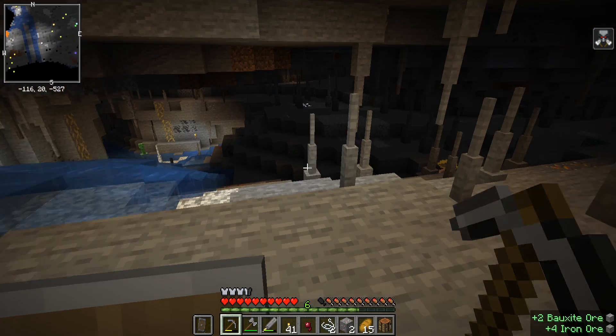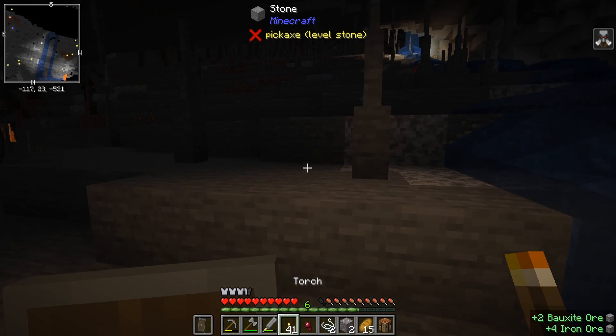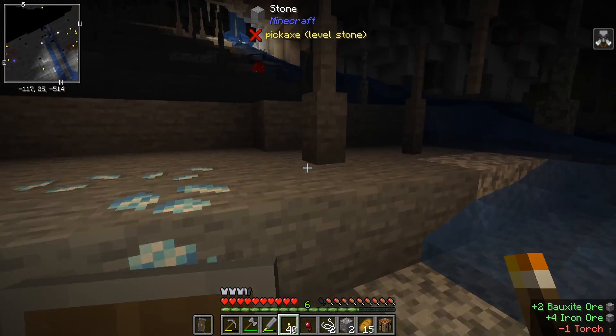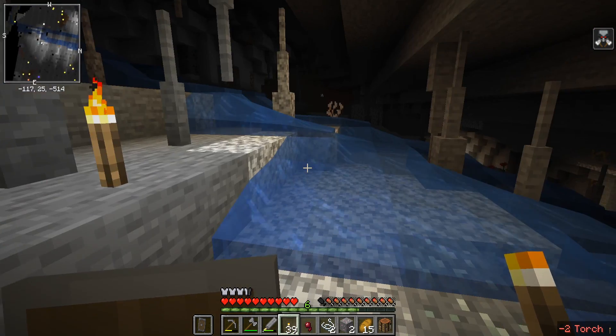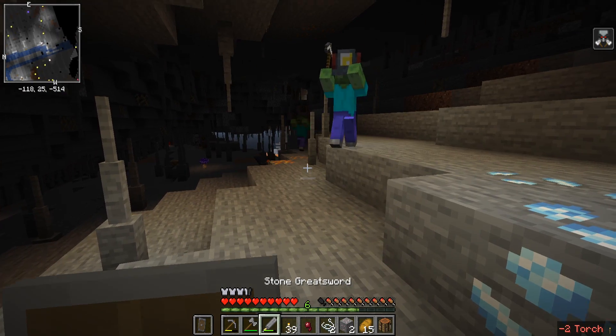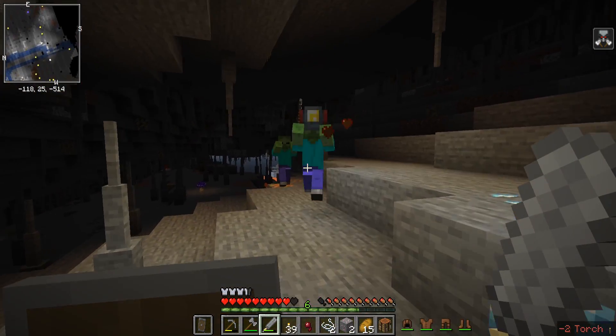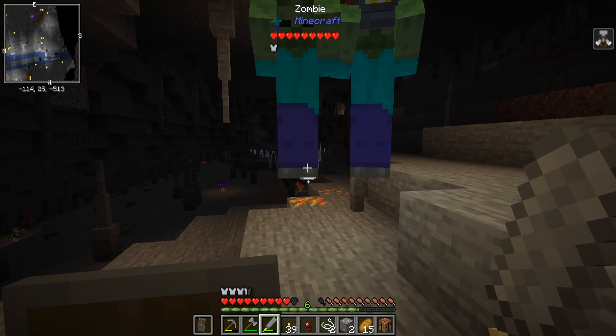I'm eager to upgrade my pick because I think I might need it to progress. Compact moonstone - wait, compacted. This is regular moonstone ore from Druidcraft. There you are. Hello, Mr. Mining Helmet zombie. I can see you. I like that you generate your own light.